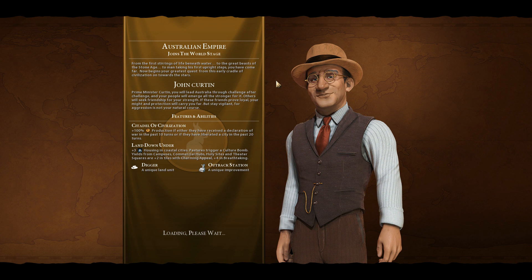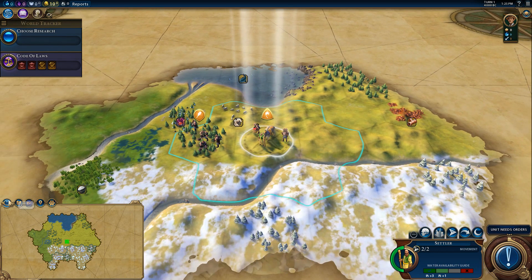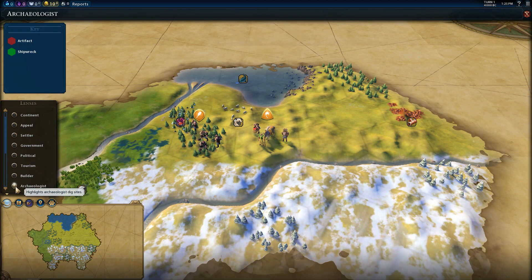The UI mod seems to be working. Let's take a look at all the — yes, indeed, we have some wonderful new lenses. We have the builder lens. None of these appear to be working yet... oh, that's interesting, it's kind of bugging out a little. There's a lens for a goody hub, which is very nice.